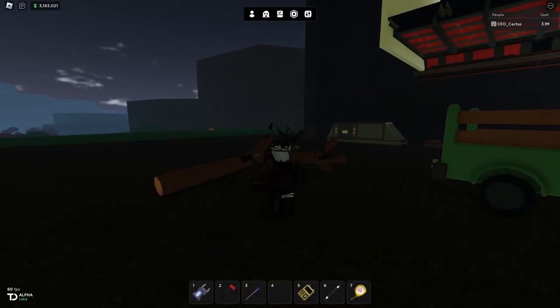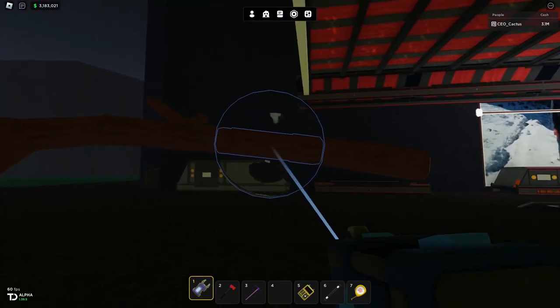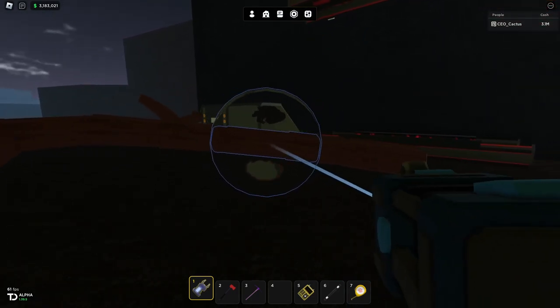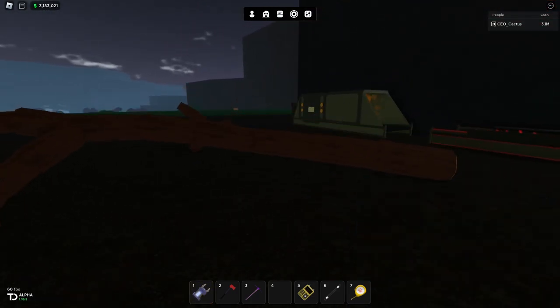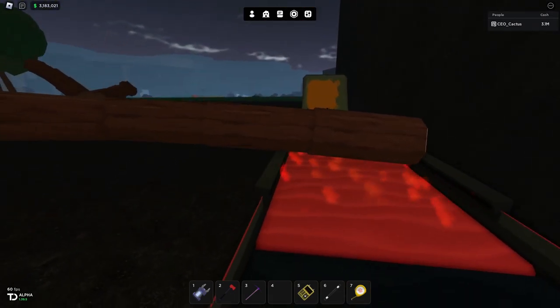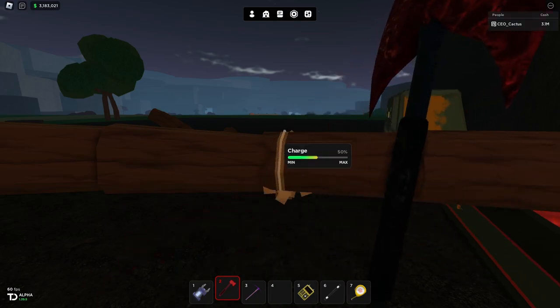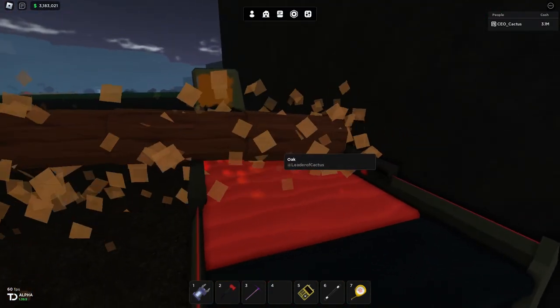The first thing we want to do to get to the duck shrine is we are going to need one thing really — a single easy piece of oak wood. Just get any piece of wood at all; we're going to use this as a platform later on.